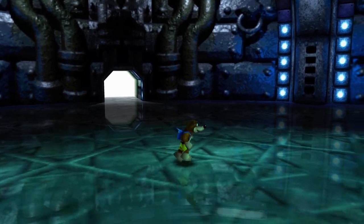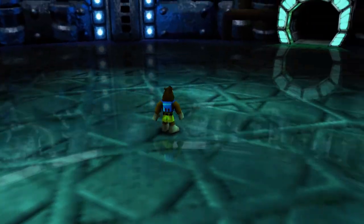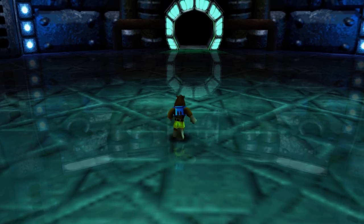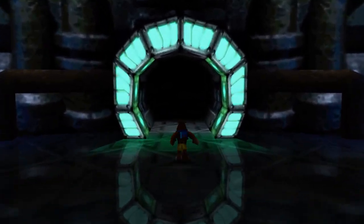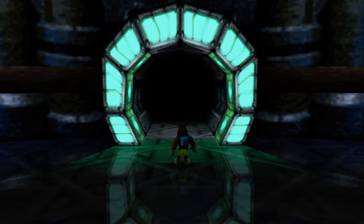So that was our final fight with Klungo — he was guarding the way here to get to Grunty, and now with him out of the picture we can go ahead and confront Grunty once and for all. But with that said, I'm actually going to go ahead and end the episode here. Next time on Let's Play Banjo-Tooie, we're going to make our way through this door and confront Grunty face-to-face. I'll see you guys next time.